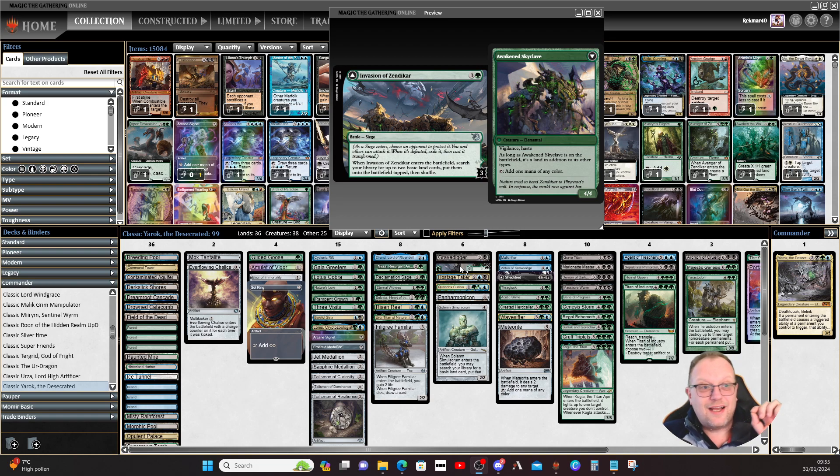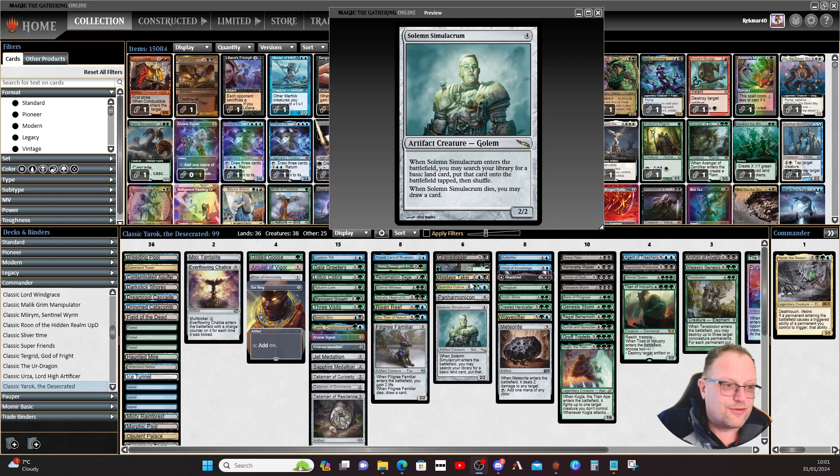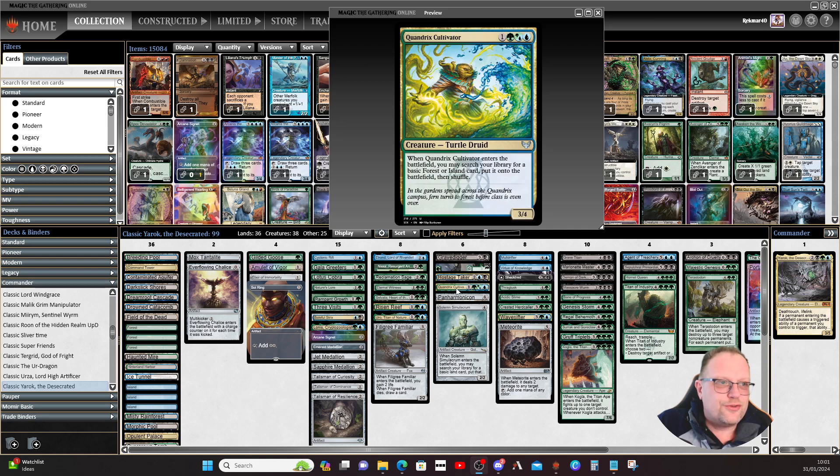One thing I didn't know until we played in the game is that battles trigger twice with Yarrick. I didn't realise that — obviously they're permanents. So something like Invasion of Zendikar lets you search out four basic lands, hence why I've gone up on basics. When I played it on stream, I only searched out two lands because that's all I had left. Great card, really good with Yarrick. Hostage Taker comes in and takes two creatures or artifacts. Quandrix Cultivator goes and gets even more basic forests or islands — again, this is part of the argument for having more basics in the deck.